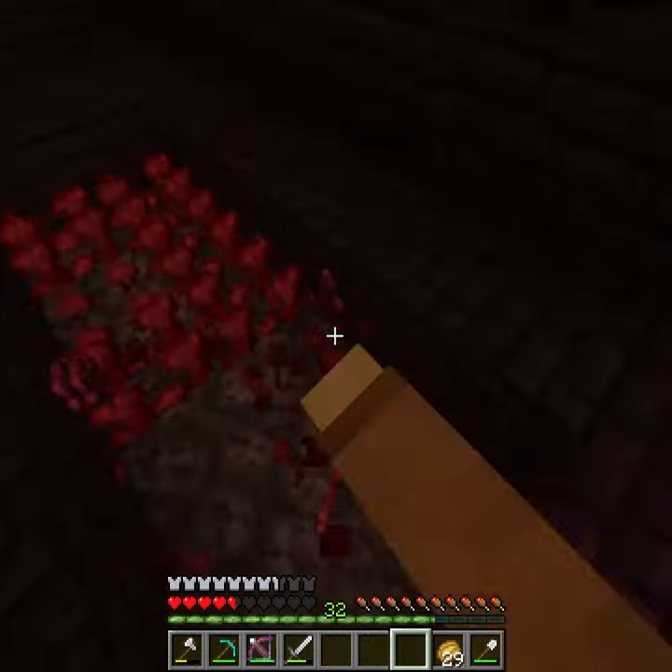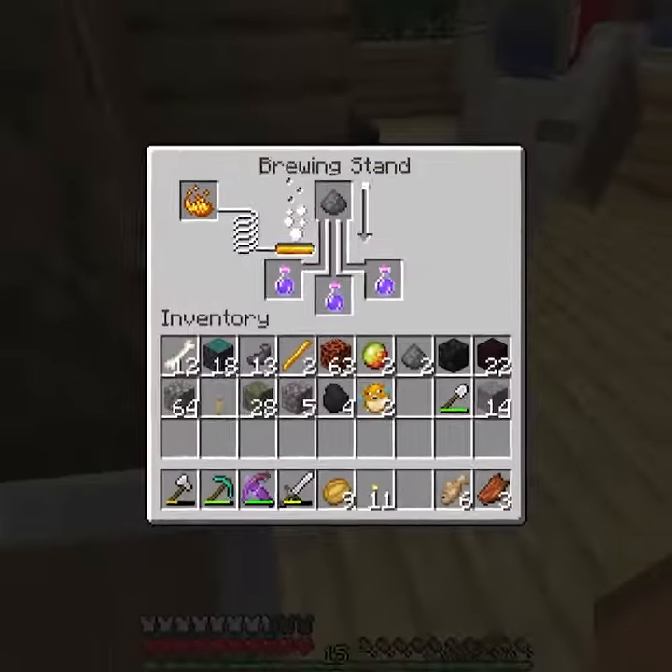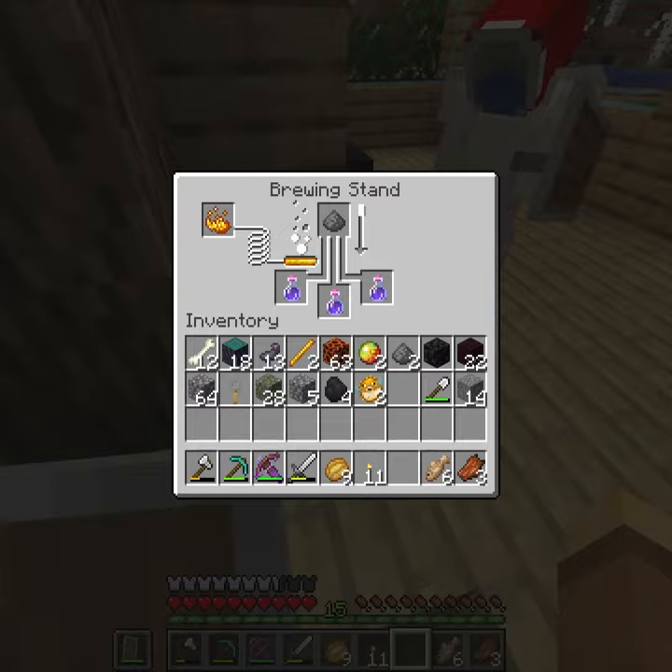Once in there, we collected blaze rods, brown mushrooms, and nether wart for potions. Once out of the nether, we set up farms for those items, and with some brewing, we now have potions of weakness.